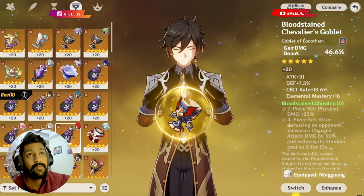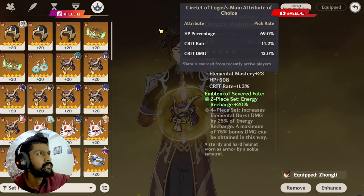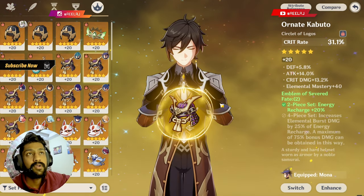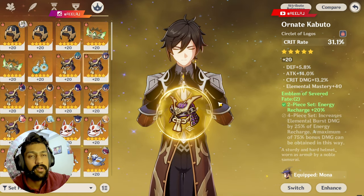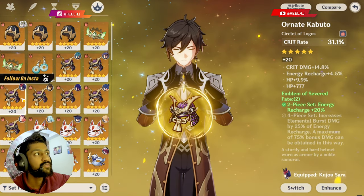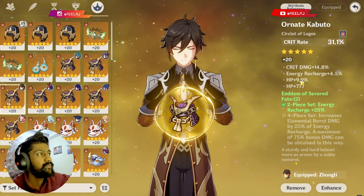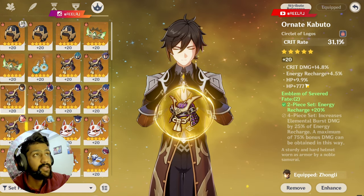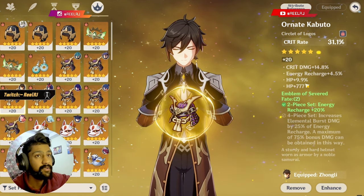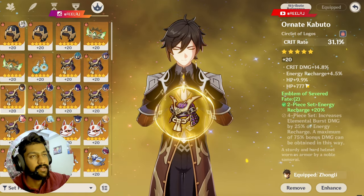You can give the geo damage bonus goblet or go with HP percentage. Since this video is for DPS Zhongli, crit rate or crit damage is going to be the prime option for the circlet. Make sure you have enough energy recharge and HP percentage in the substats.